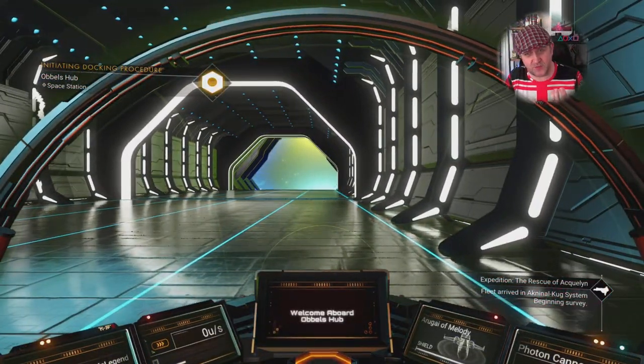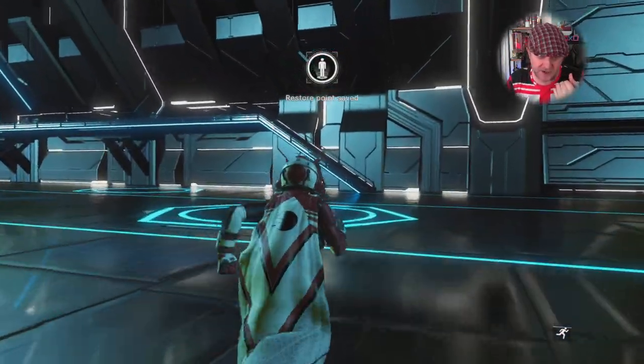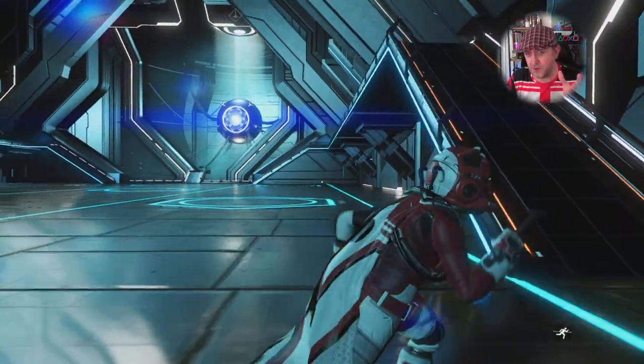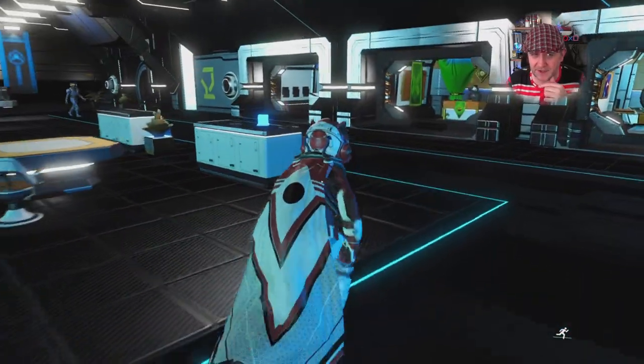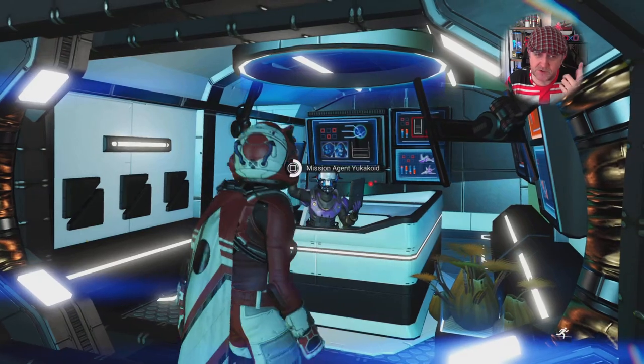Was it too challenging in places? I would say yes, at times it was. I found myself nearly coming a cropper a couple of times, especially on planet surfaces against the sentinels. I'd strongly suggest hitting up a building that has cover, like a manufacturing facility or secured facility — use the map to find them.